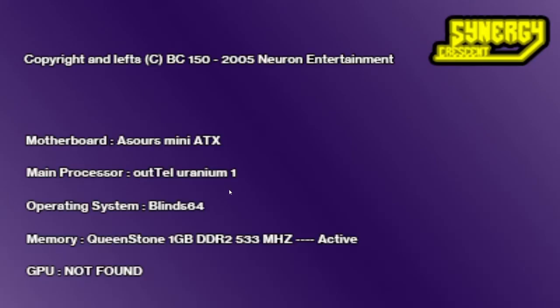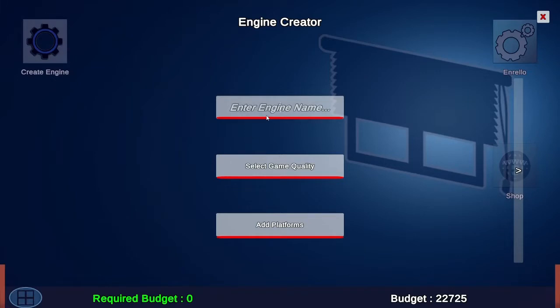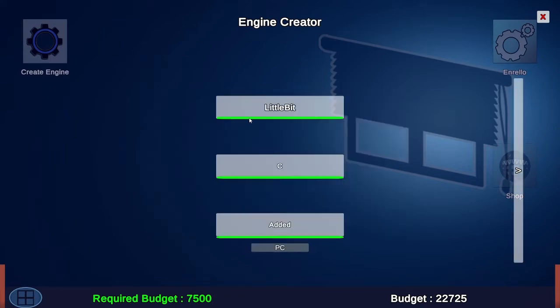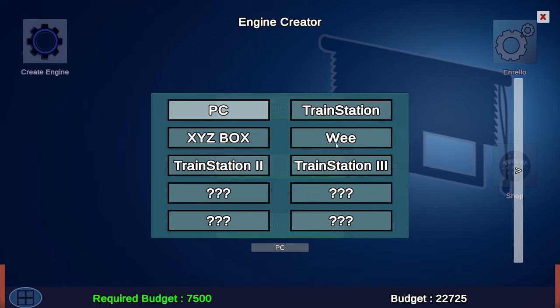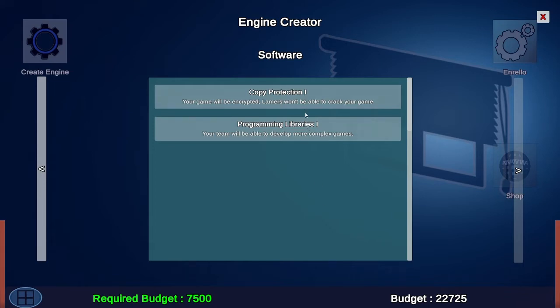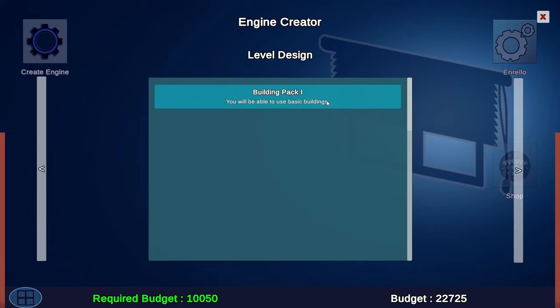Let's head upstairs to the computer. Start computer — Memory Queen Stone, one gigabyte. We're going to create an engine and name it 'Little Bit.' We'll select the game quality — we don't have enough for A+, not enough for B, but we do have C. We can do PC, or there's XYZ Box, Train Station Two, Train Station Three — we don't actually have access to some of those at the moment, so we'll just do PC.